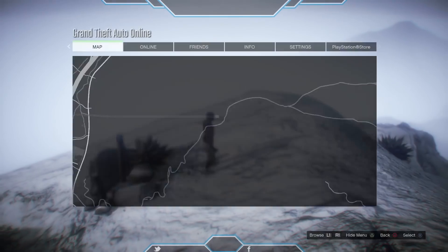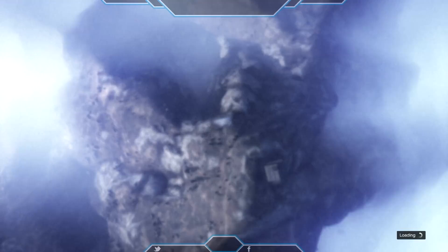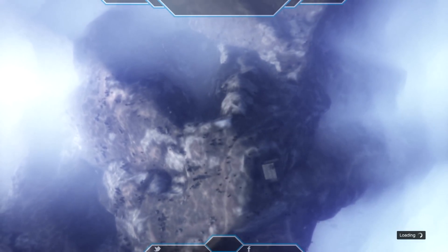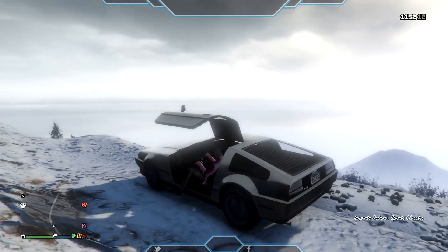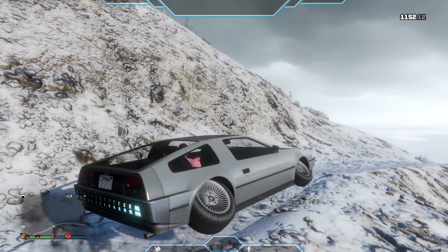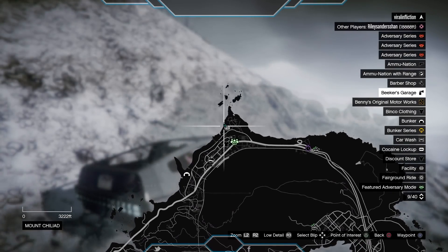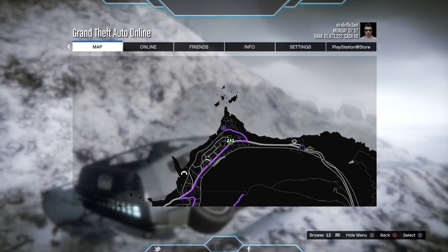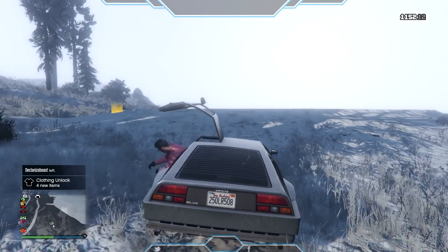Once that's happened, find a new session and load into another GTA 5 session. As you can see, we've loaded in with our Deluxo. Fly to your facility or any place that has a computer — your bunker, your apartments, or your clubhouse. Head in and I'll show you what to do next.